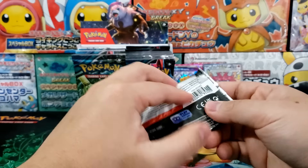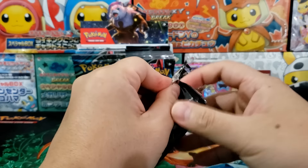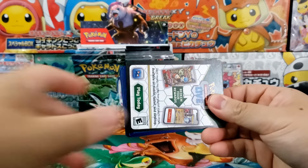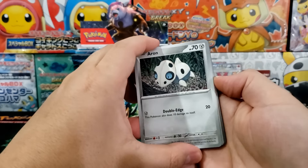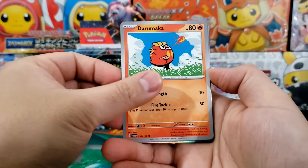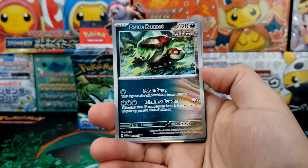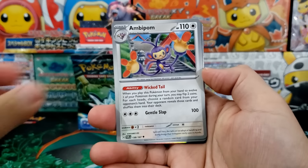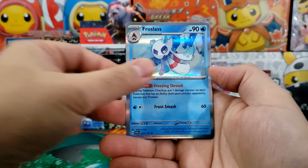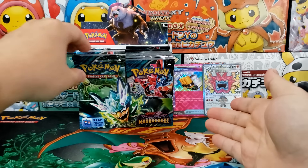Hopefully we can get some other really cool hits. With an English booster box, you are not guaranteed anything. I've seen some people who say they cracked open whole entire booster boxes and got very few or zero illustration rares — no special illustration rares. It's absolutely possible for that to be the case. I'm really hoping we pull something good, because I would love to give away some really cool cards.